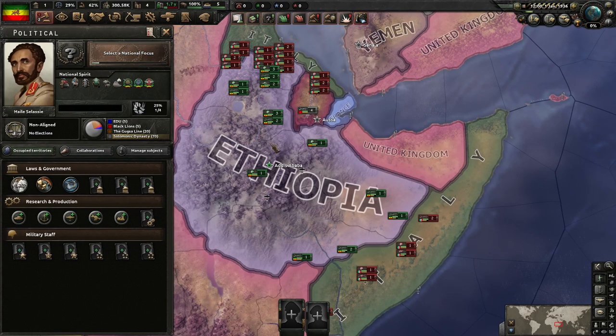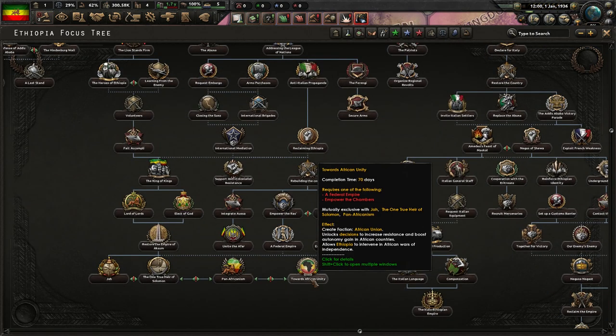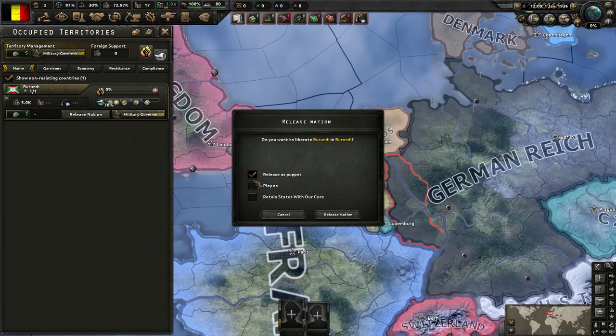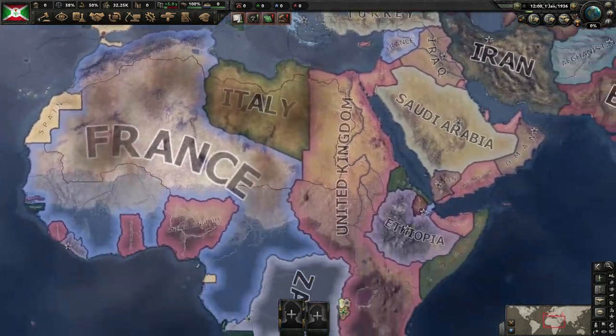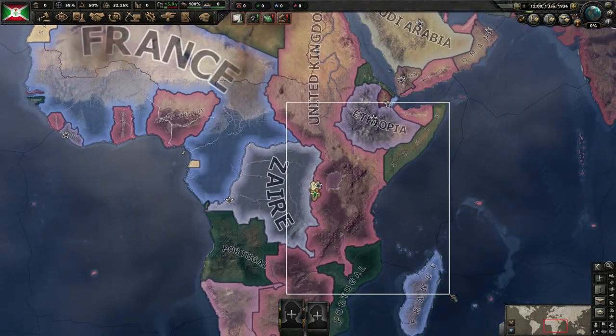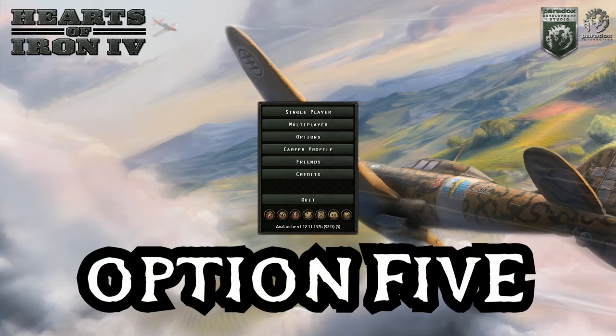Option three: the Ethiopia strategy. In short, we play the Ethiopia focus tree which has a variety of ways to access the states of East Africa — Kenya and whatnot — through uprisings and conquests. There's even a focus to form a version of East Africa, but I want an old school formable nation. Option four: Rwanda and Burundi, two very small African colonies owned by Belgium, are allowed to be released and do qualify for forming the East African Federation. But they're so small and painful to play that it's a form of self-torture I'm not willing to participate in. And so finally that leaves us with option five — the video you're watching today. We're going to do it as Napoleonic France.